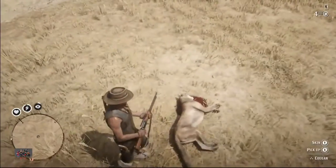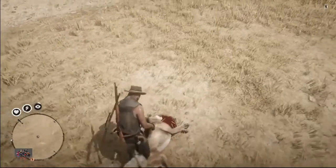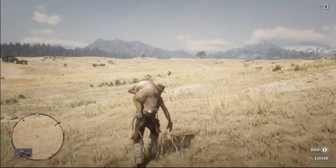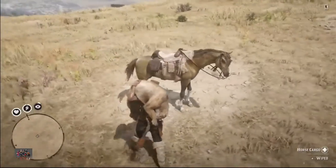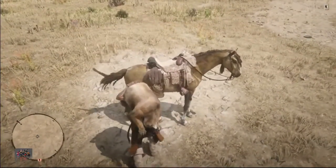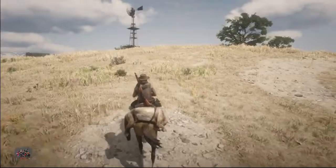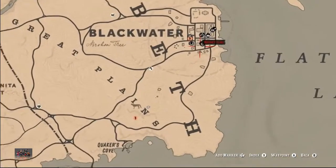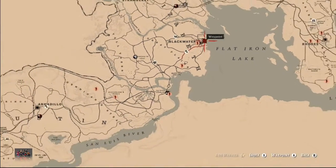Then you need to degrade your carcass. I recommend you to take your Kogar, put it on your horse, and go away — because in this location, if you stay here for more than a minute, somebody will try to get your carcass. You're not safe here; this is a Kogar spawn location. So make sure to go to the city or close to the city, and then you want to degrade your carcass.